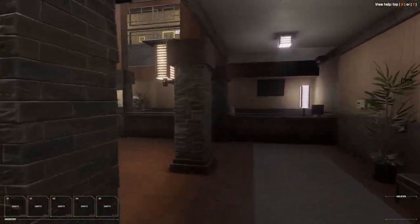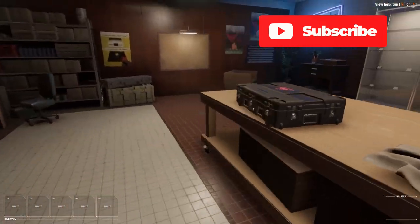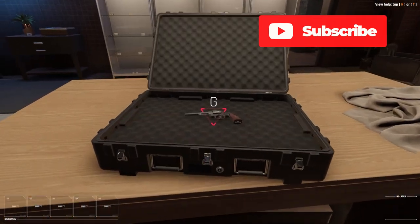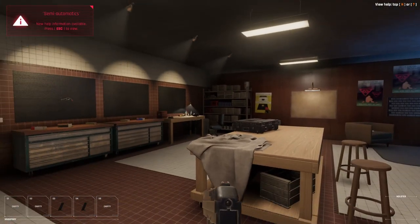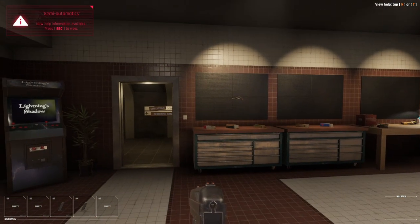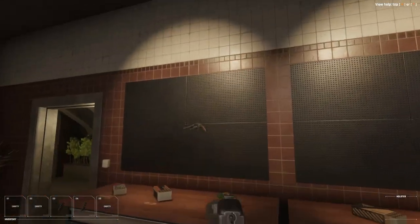Let's pick our first gun. We have only one so far — it's right here in the suitcase. Now we have a gun. By the way, if you entered the compound and then left it without picking up a gun, the first gun will not be in this case, but it will already be on the wall.